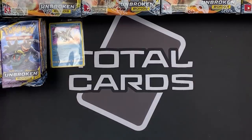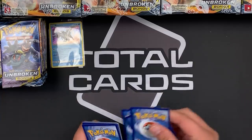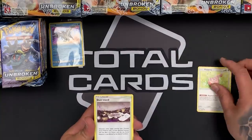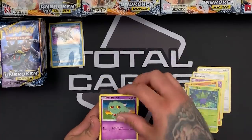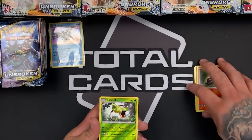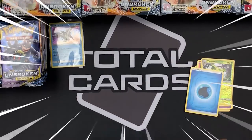On to our next pack — we're looking forward to some really cool full arts in this set. We have Happiny, a Dust Island, Golbat, Sandshrew, Murkrow, Oddish, Misdreavous, Salander. Our reverse is a Victreebel and our rare — yay! — the Deonode GX. We've got a pile of sleeves at the ready because this is going to take a lot of sleeving.